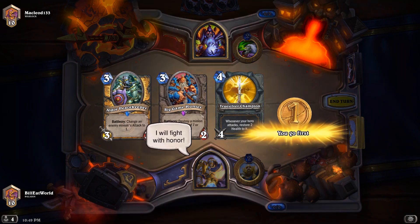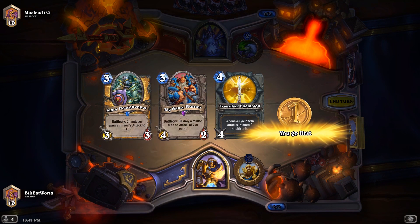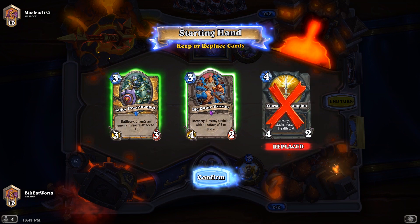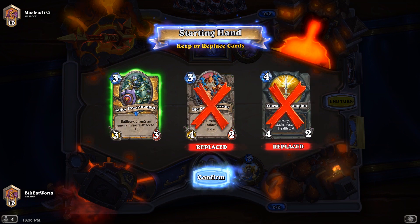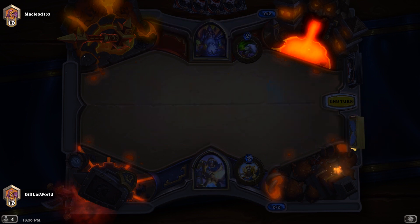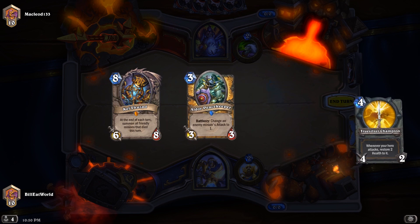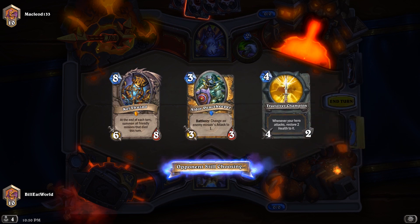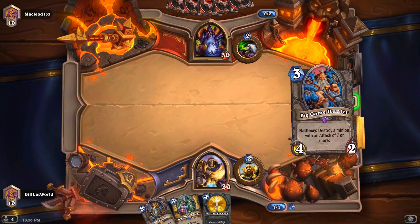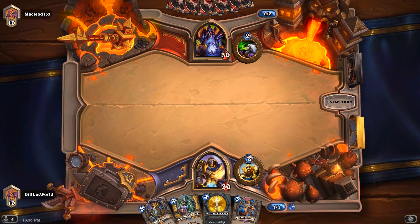Okay, so if this is Zoo, I'm probably going to get absolutely wrecked. All of this is way too slow. I need a Chiao — no, that's not going to do it. Pretty much just drew almost what I just had. I need a Chiao and I need a Minibot. If it's Handlock though, that's not a bad matchup actually, to be honest.